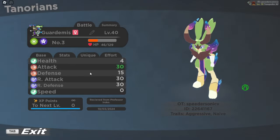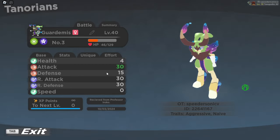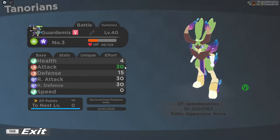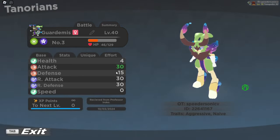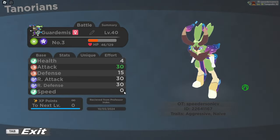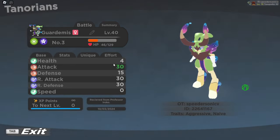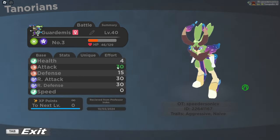Now the unique and effort is what I wanted to touch on. The unique stats are stats that are unique to every Tenorian that you capture. Maybe if we get breeding at some point, they'll be exclusive to breeding too. Basically, the higher the number is, the more stats you're going to receive from that stat value. Since we have 4 on our health, we're not going to get much health out of it. 30 attack means we're going to get a lot of attack. 15 defense gives a mediocre amount of defense. 30 range attack gives a good amount, and 30 range defense gives a crazy amount. Speed is currently bugged, so you can't increase that at all. I don't exactly know the maximum value — I think it's probably just 30, but we'll see.